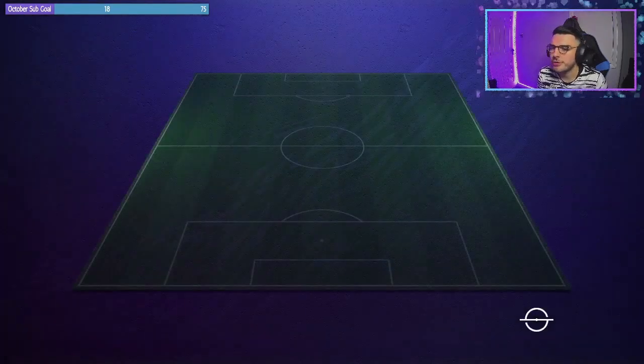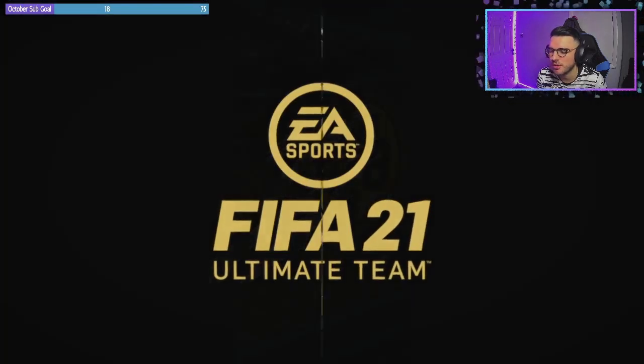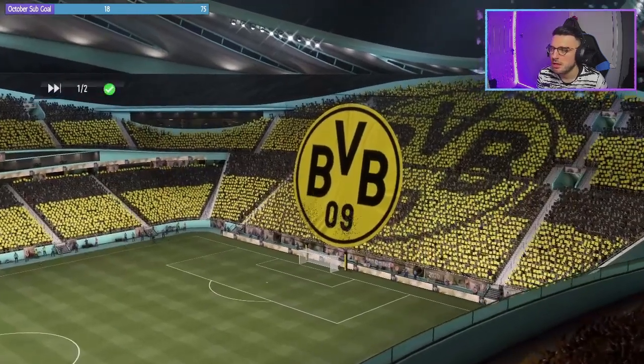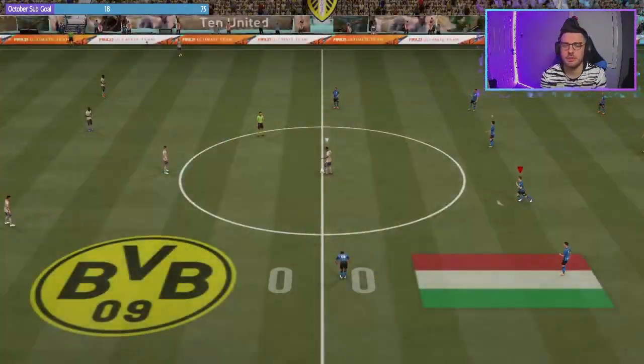He's got pace for days, good dribbling, good stamina. Let's get into some games. First game of the day we have the 4-1-2-1-2 narrow. It's a bit weird he's put Rafinha at CAM — if he'd swapped him to a centre-mid spot we would have got more chemistry.